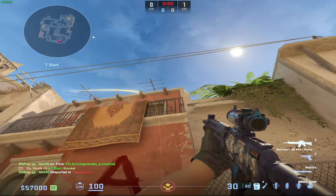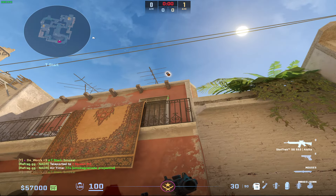For spawn number two, we're looking at the fancy design again, and inside this triangle you can see the door frame. Just aim in the middle of the white and step jump throw.